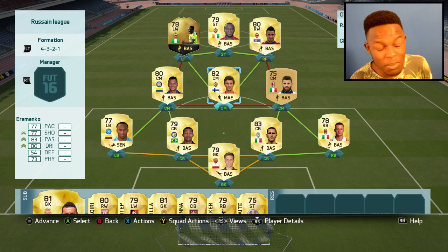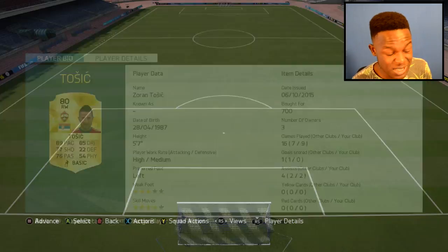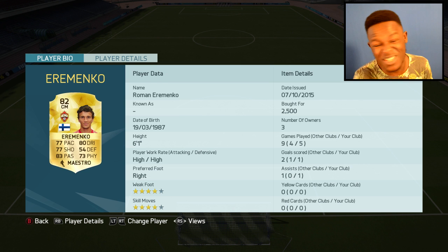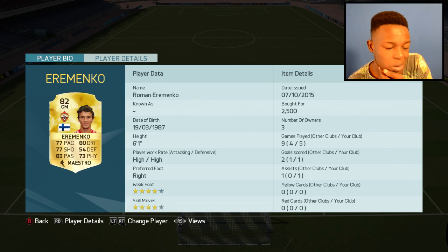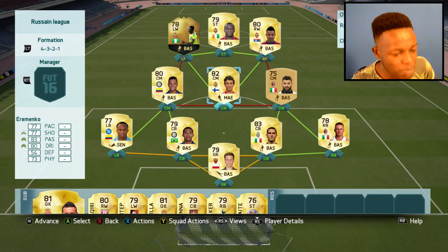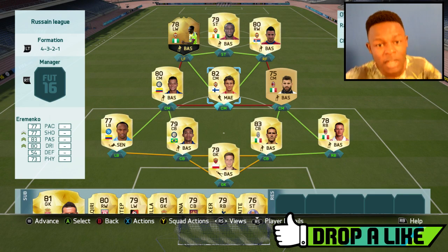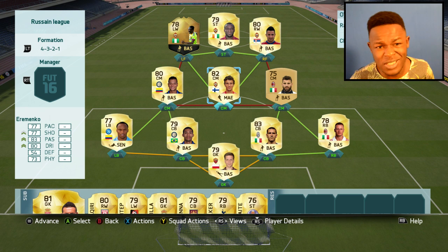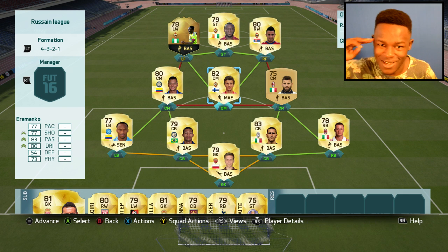Quick tip for you guys who like building hybrids or cheap teams — try players in the Russian league, mainly because they're really cheap. As you can see, I got Dumbia for 750 coins, Toshic for 700, as well as Eramenko for 2.5k, but that's mainly because he has a CAM card on him. Normal Eramenko would probably be like a thousand coins, maybe even cheaper if you're lucky. Nevertheless, try this team out, let me know what you think of it, drop a like if you enjoyed, and if you're new to my channel and like watching FIFA 16 content, don't forget to subscribe. This is T-Max signing out, thanks for watching guys, see ya.